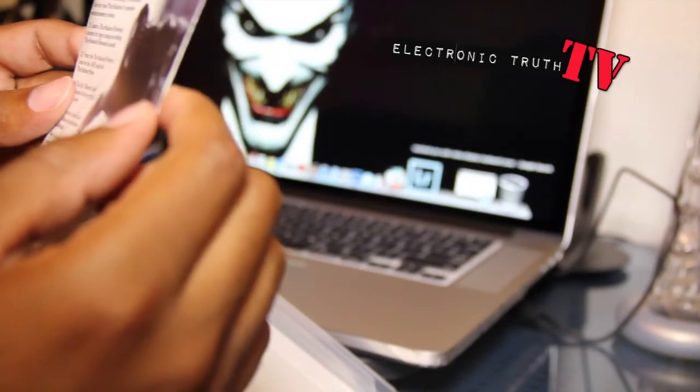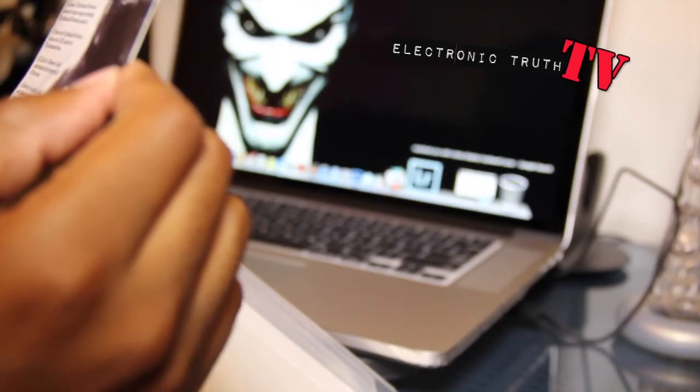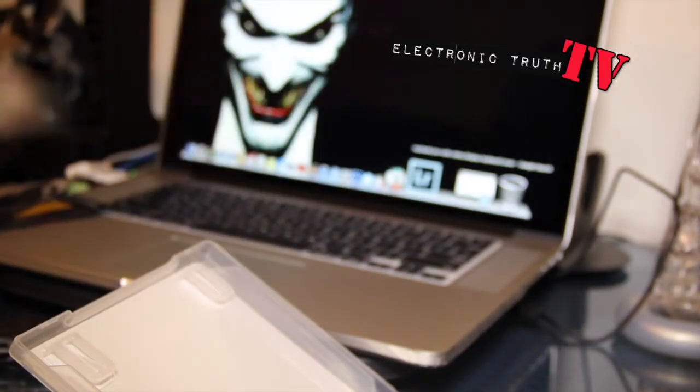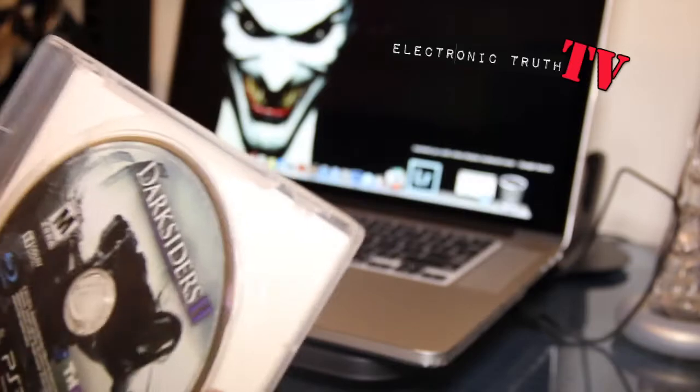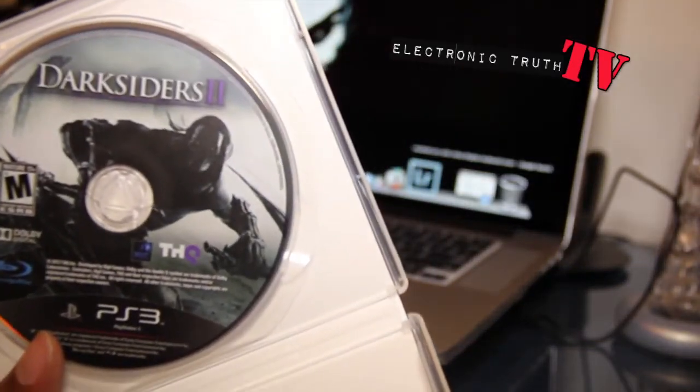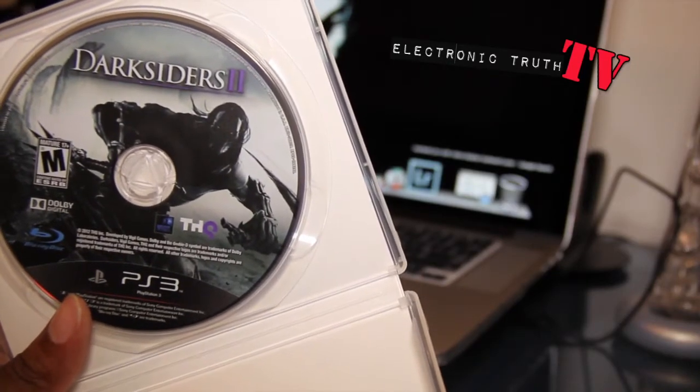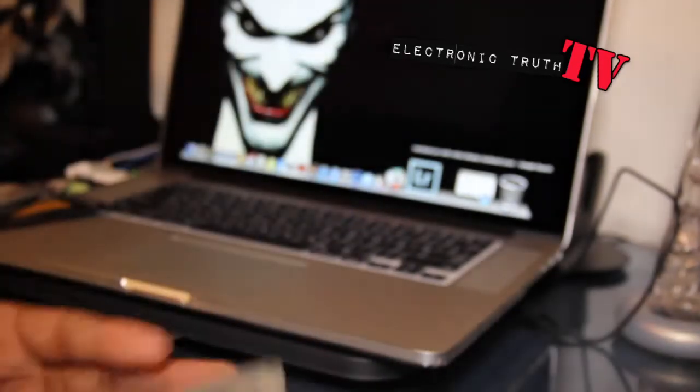There's another code back here — your Crucible passcode — and I don't know exactly what that is, but it's included so I'll put all those codes in once I get going in the game. You've got the disc, which doesn't look spectacular, but it's a bleak-looking disc, which is to be expected from the Darksiders franchise.